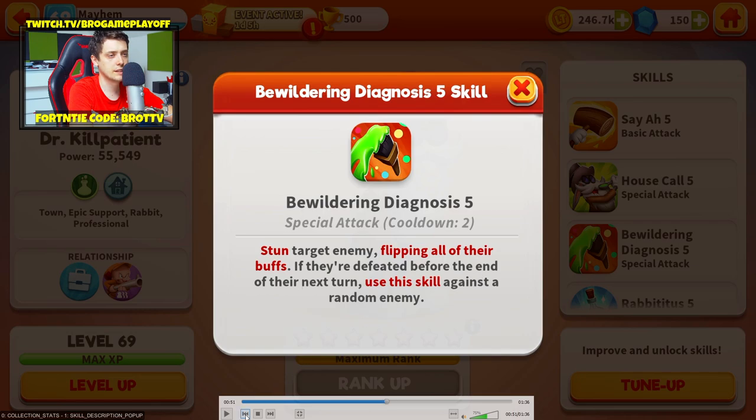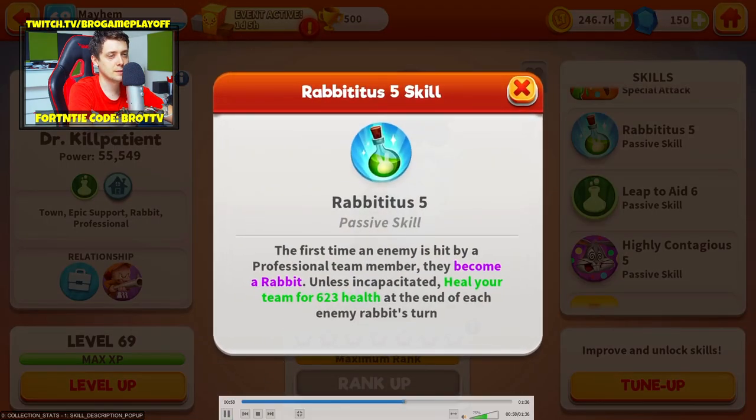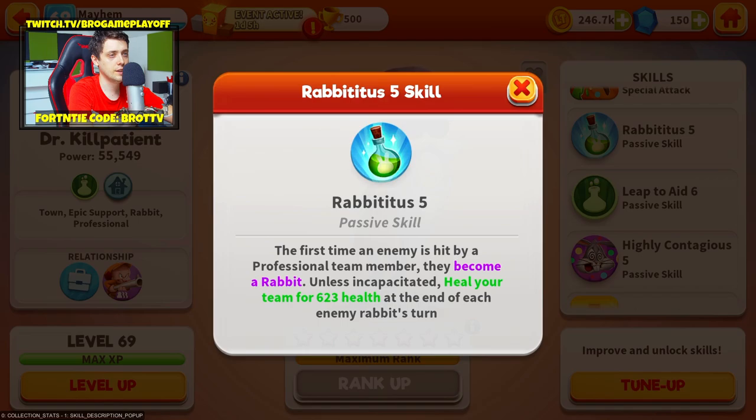Use this skill — stun is very good. First time an enemy is hit by a professional team member, they become a Rabbit unless incapacitated. Heal your team at the end of each enemy Rabbit's turn. Wow, nice amount of heal!